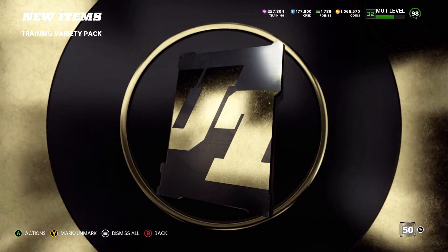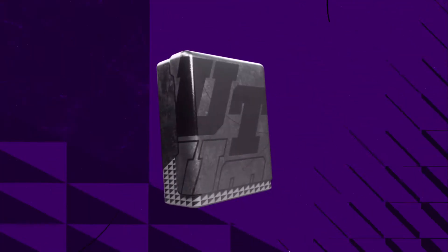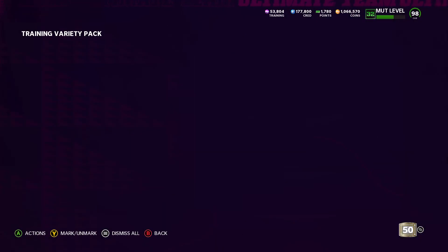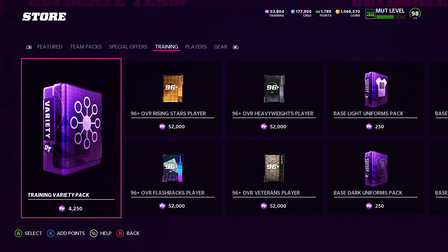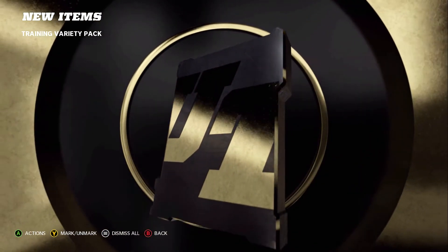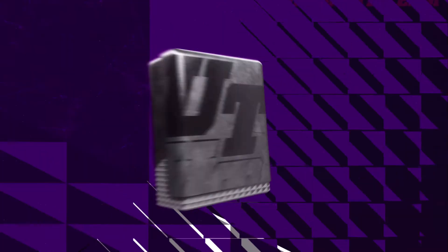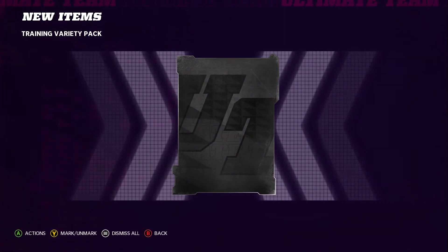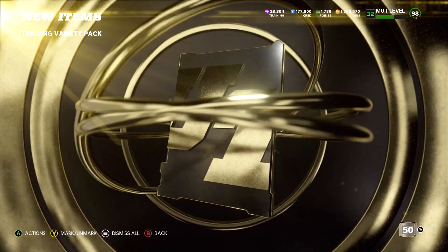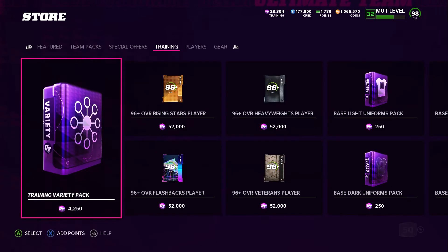95 — Phil Simms. Been a while since we had a big pull, so hopefully we go into a little bit of a window here. There we go — goodness gracious. I thought we were going to go the whole rest of the 200,000 without another big pull, but there's a 96. We're going to run through this last 50K, see if we get any big pulls, and then add it all up. There we go — 98. Totally take it. Very good. Let's see if we can't go back to back.